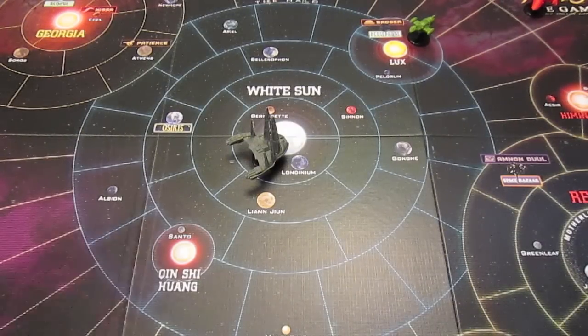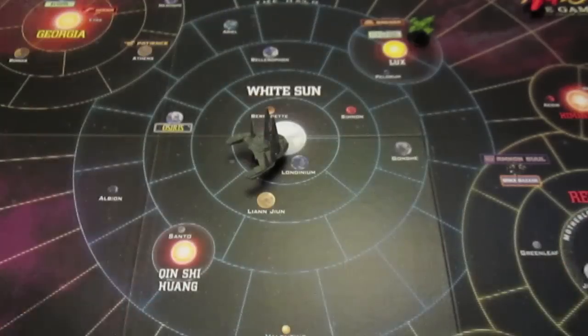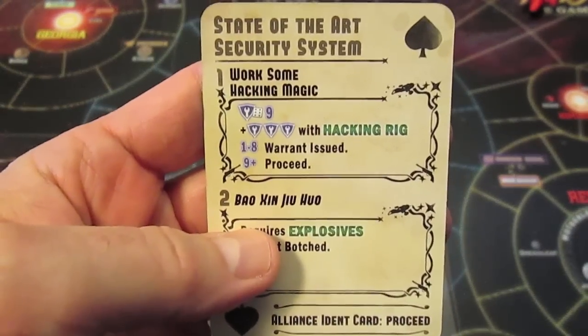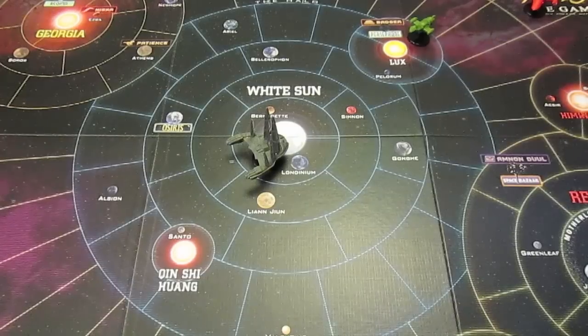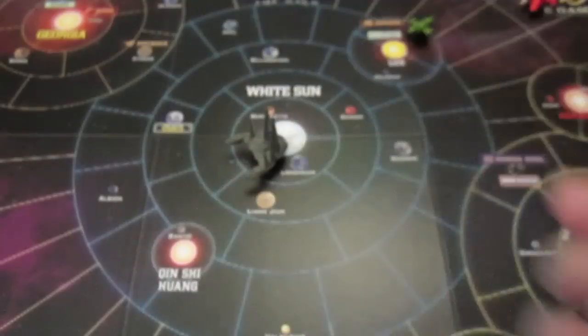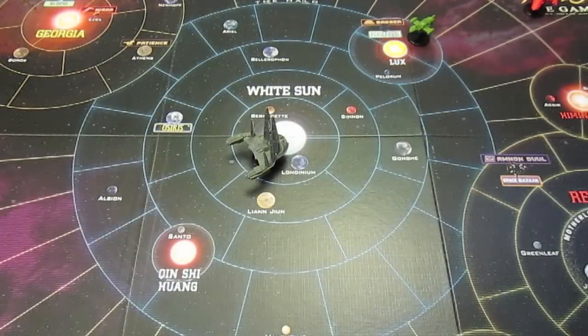I believe the hacking rig itself is also a tech icon, so we take the hacking rig plus three giving us a four. We can't botch this because we already have four tech icons for our crew plus another four for the hacking rig - we don't even need to roll. The lowest we can roll is a one and we only need a nine to proceed. I'm going to roll anyway just in case - we got a two, so even if the hacking rig only gives us plus three and not plus four, we have proceeded.